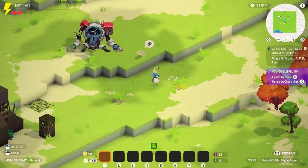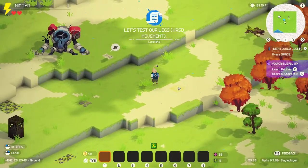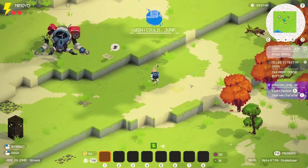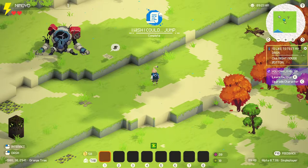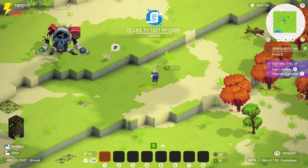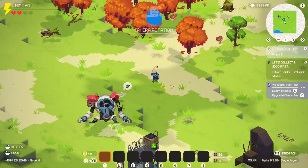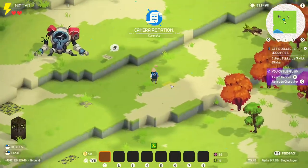Alright, so this is us. Let's test our legs. WASD movement. Alright. Press space - I wish I could jump. There we go. I'm looking over here at the right. I'd like to test my dash. Click right mouse button. Okay, nothing happened but I did it. Press E for camera rotation. Alright. Press Q to go up and take it back. Alright.